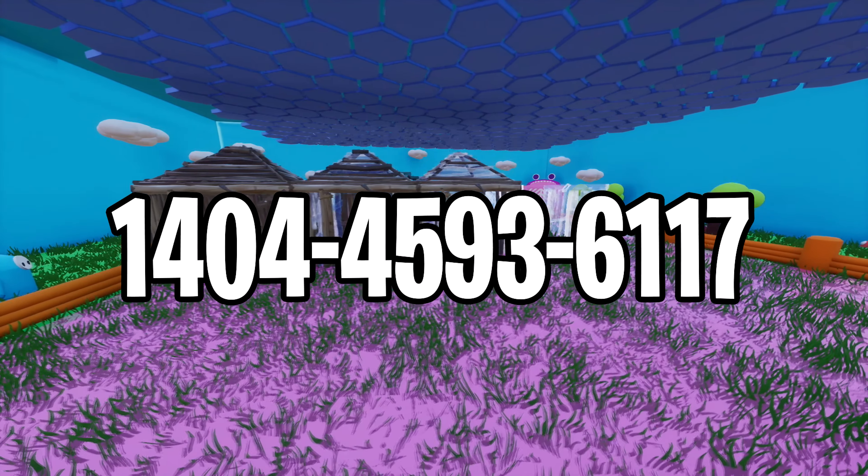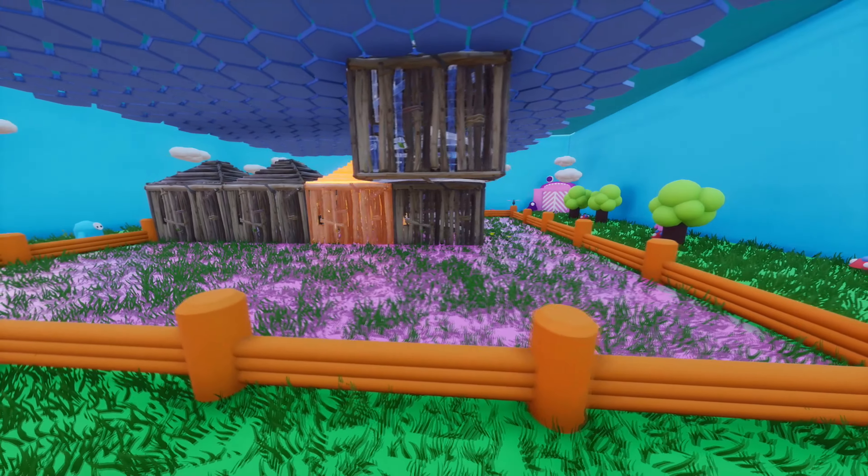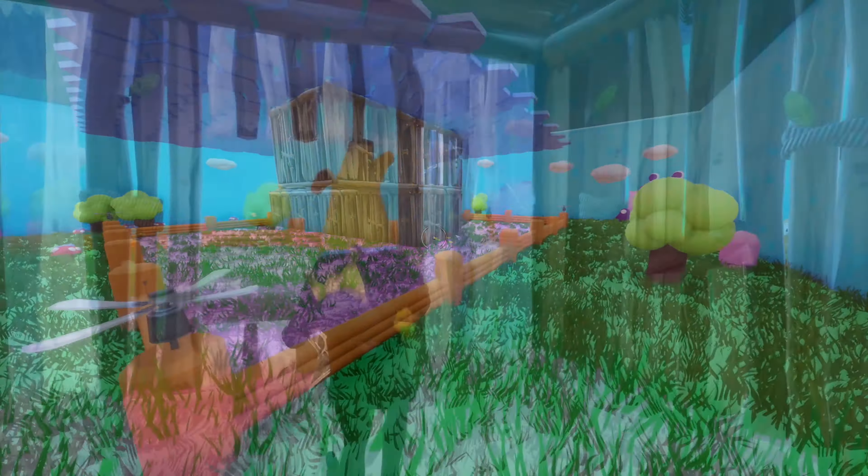The third map on my list is a box fight arena with Fall Guys theme. This one is one of the newest of its kind, so you will get all the new season 4 guns and even the charged shotgun. Again, bring as many players as you want and have fun!